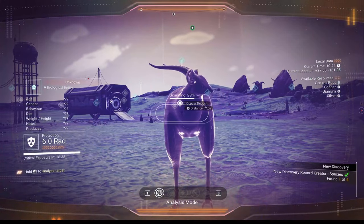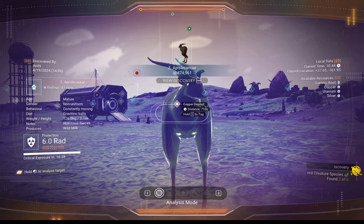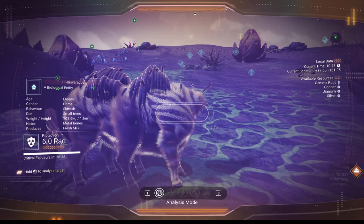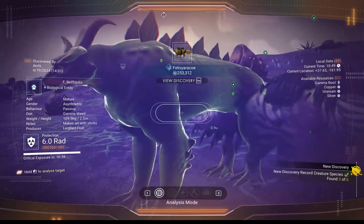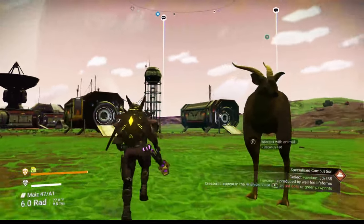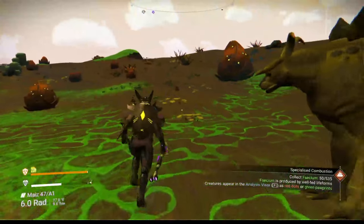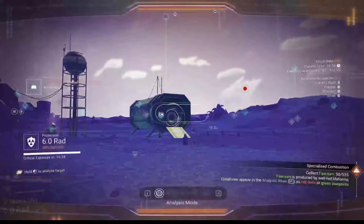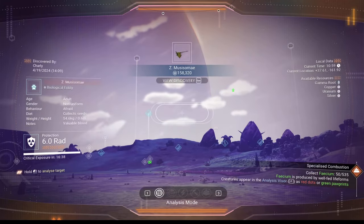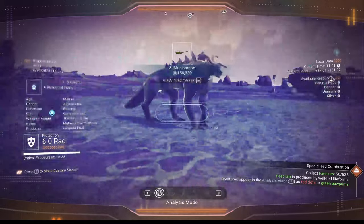Hi guys, how you doing? Good to see you. Go ahead and scan you — two animals. Let's get the third one over here. Getting a lot of money for them, so I'll go ahead and take it. Three. Very nice. Let's wait and see what they do, see if they can produce something I can pick up. Looks like there's another entity — I don't know what it is, but I'm going to go ahead and scan that too. That's four.